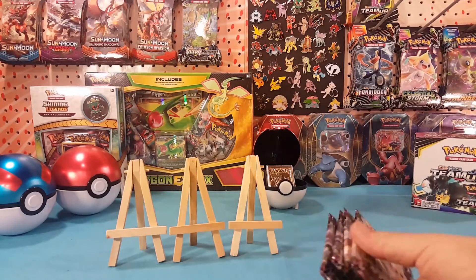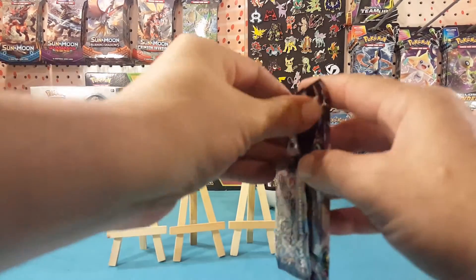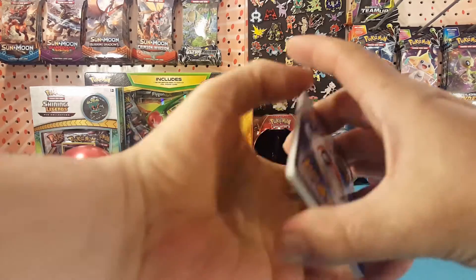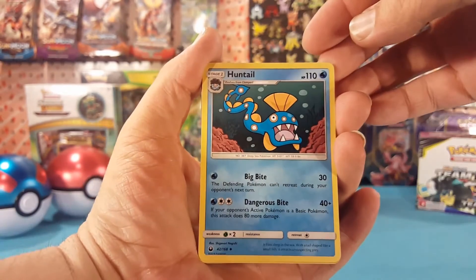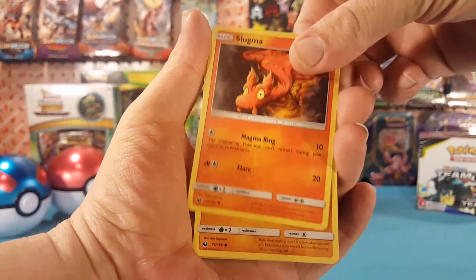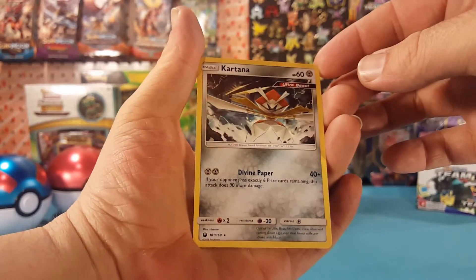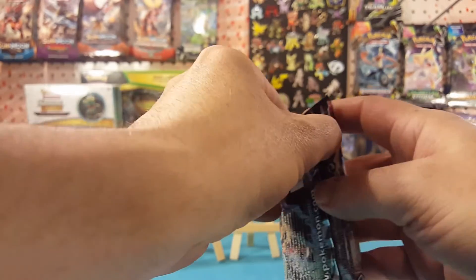We'll jump right into these — one of each pack art. Starting off with the Jirachi pack. We have Grass Energy, Snorunt, Copycat, Surskit, Slugma, Larvitar, Whismur, Bellsprout, Mudkip as the reverse, and Kartana as our regular rare — which is an Ultra Beast. Always nice to pull an Ultra Beast, even if it's just a regular rare.